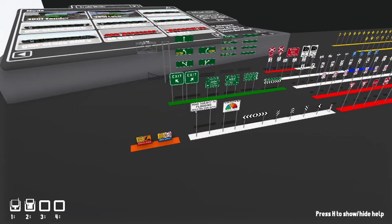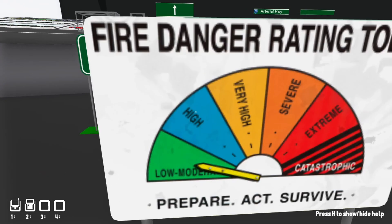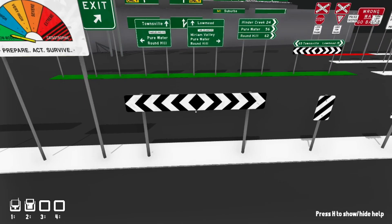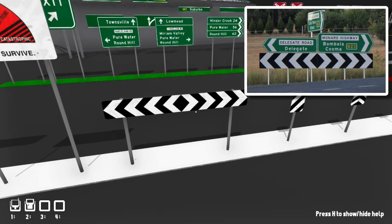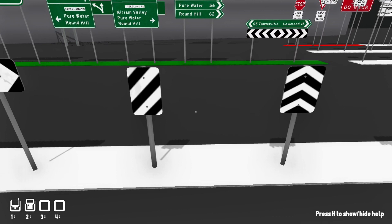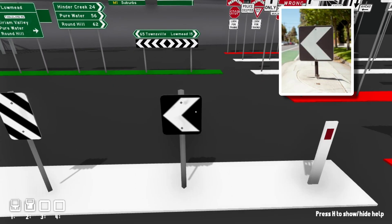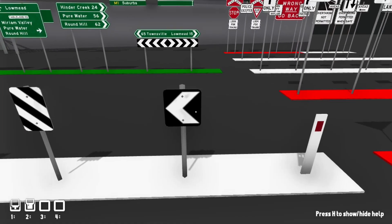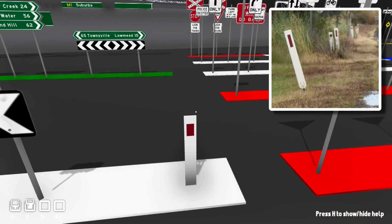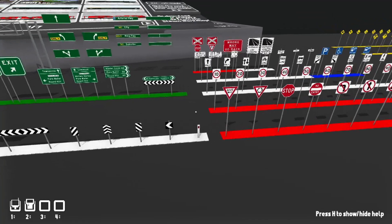Anyway, back to the signs. Here we have the fire danger rating sign, which is used in Australia to show how likely a fire is to start — you may notice the second level is already 'High', so you know Australia gets hot. Then we have the end of road curve marker, some chevrons to mark narrow roads or partings in the road, the island curve marker used on roundabouts, and lastly the edge of road hazard marker — a reflective marker so you can see the road edge at night.